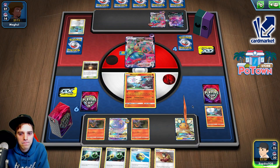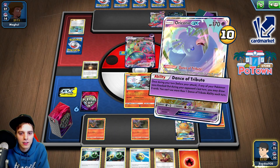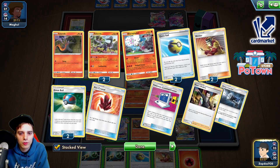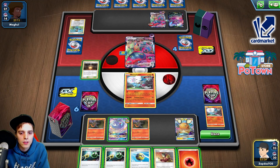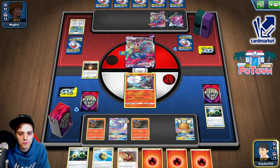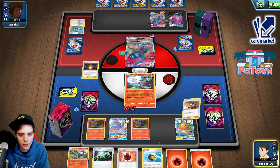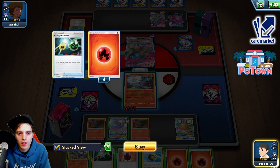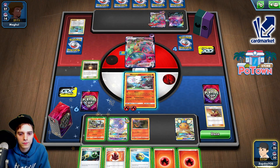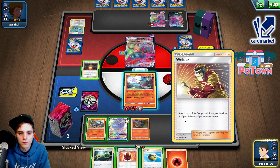Blown, you're up. Cramorant is also not able to finish this job, unfortunately. What to do first — Welder or Energy Retrieval? I think I'm gonna go for Energy Retrieval first, maybe we draw into even more energies. That's Welder time — one, two. There's a lot of energies right now — four in there, and it's a Salazzle as well. First of all, we're gonna be attaching over here, so we have three in total. Now we need to have seven in total in the hand — shouldn't be that hard.